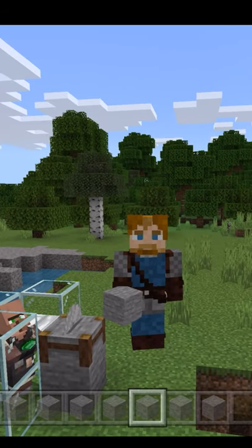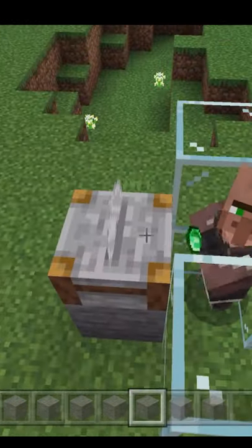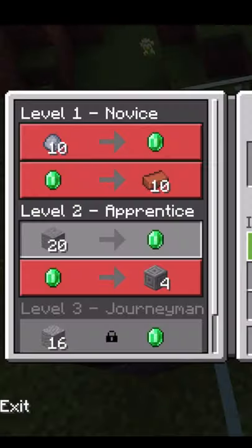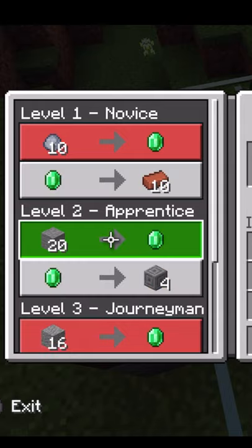Did you know one of the easiest ways to get emeralds in Minecraft is with the stonemason? He uses a stone cutter for a workstation. Once you level them up to level two, you can use stone and get emeralds that way.